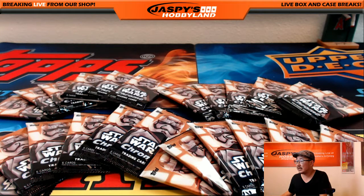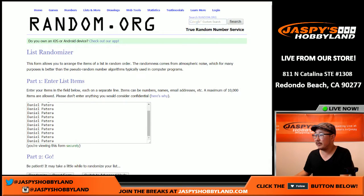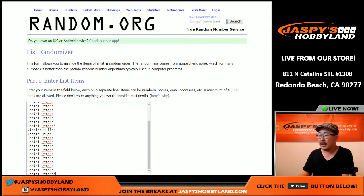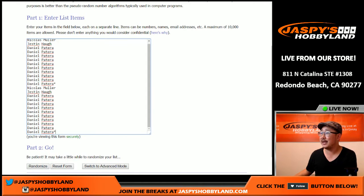And now let me get everyone's names. Daniel Patera bought a boatload of spots in this, so he's going to have a majority of the packs. Let's go back to random.org. So there's everybody — 12 names on the list. Daniel Patera with LastBotMojo as well. There we go. We'll copy that list and double it up. So now you see Daniel Patera with the LastBotMojo star — you see it twice, indicating the list has been doubled up.